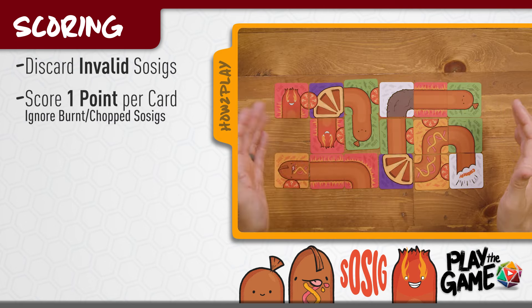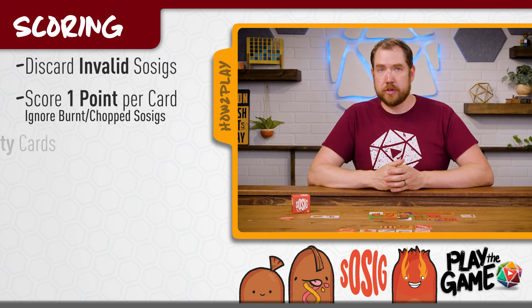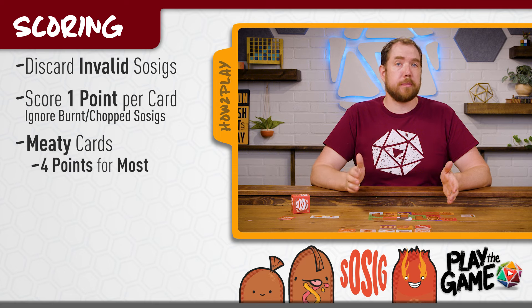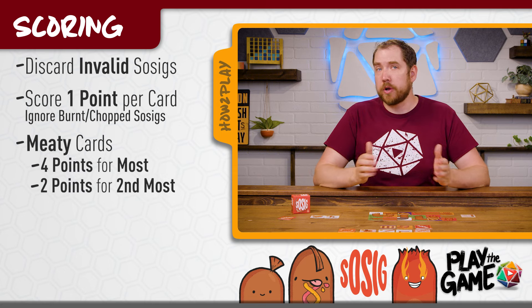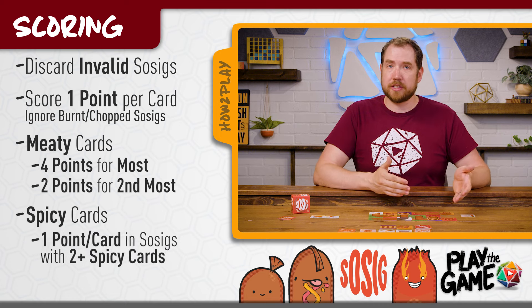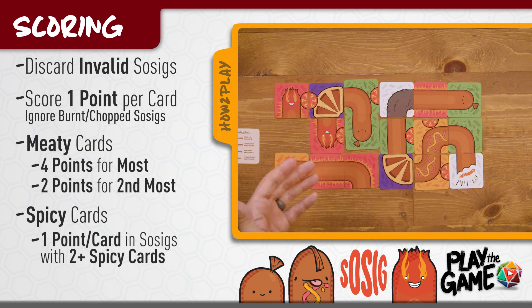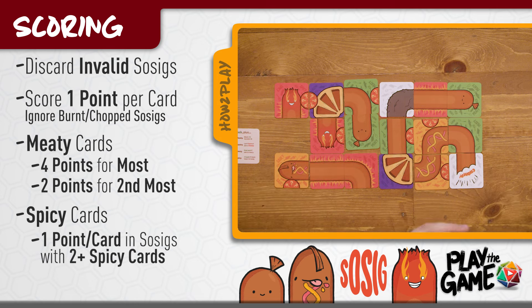Next, count all of your remaining cards that aren't either burned or chomped and score one point per card, then add bonus points for spicy and meaty cards. For meaty cards, that's four points for the player with the most and two points for the player with the second most. For spicy cards, that's one point for each spicy card in a sausage with two or more spicy cards — so a sausage with two spicy cards would score two points, but lone spicy cards in other sausages would score nothing.